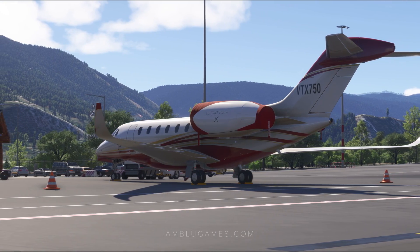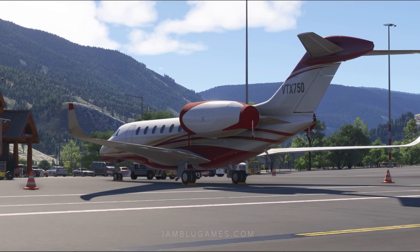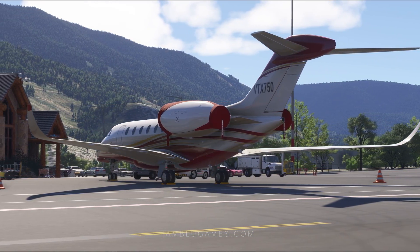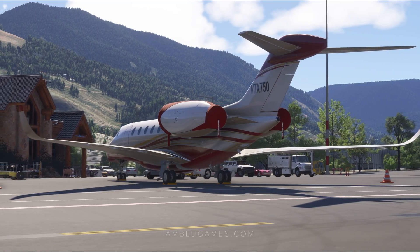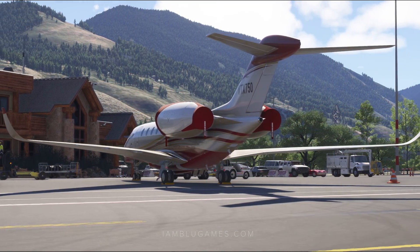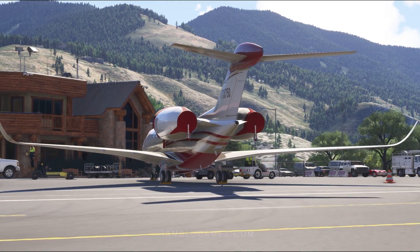Welcome back to Microsoft Flight Simulator. This is a quick start tutorial to get you in the air as soon as possible with the Citation 10 by FlightFX. Today we have a two-hour flight where we'll be cruising at 43,000 feet from Aspen, Colorado to John Wayne, Orange County, California. Let's get started.